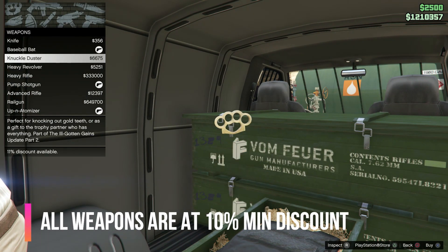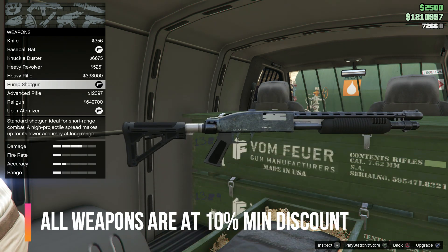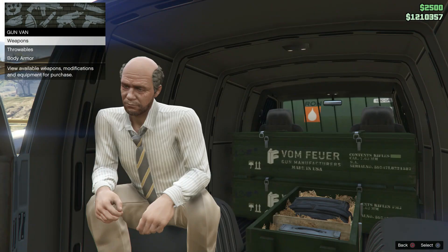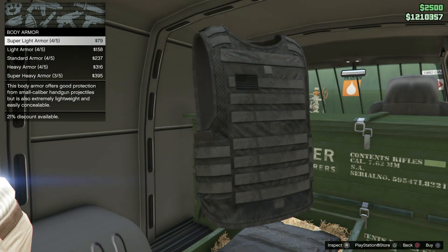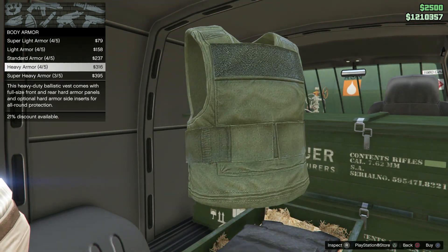Here's a complete list of discounted weapons available this week, including the Ray Gun. Each item is comparatively cheaper than the ammunition stores.